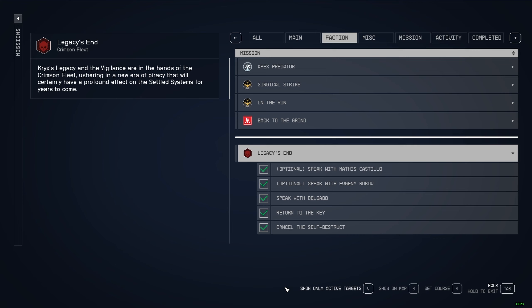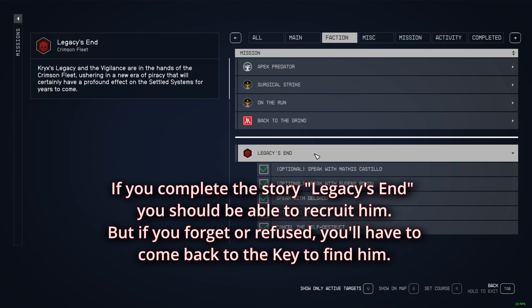Hi guys, how to recruit Matias Castillo. So if you do Legacy's End, you will have the option to recruit him at the end of the story. But if you missed him — let's say you leave the ship without recruiting him — you're going to have to go back to the Key, and I'm going to show you how to do it.